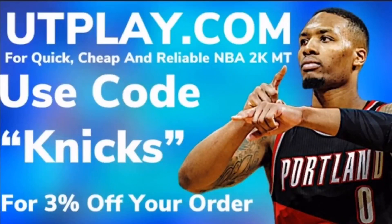There's a code right there — you can get three percent off your order if you go to utplay.com and use code Nix for some quick, cheap, and reliable MT, so you can get that team you always wanted.